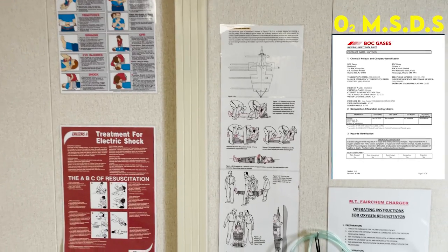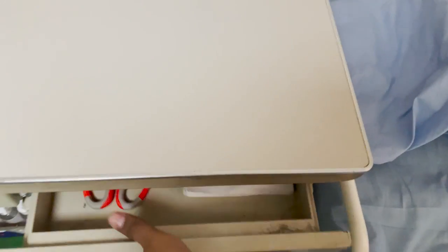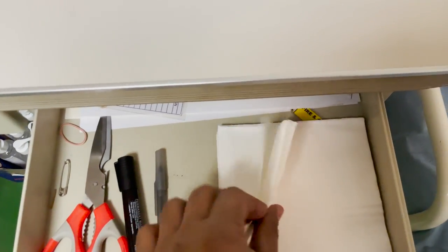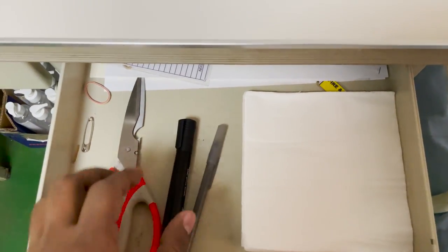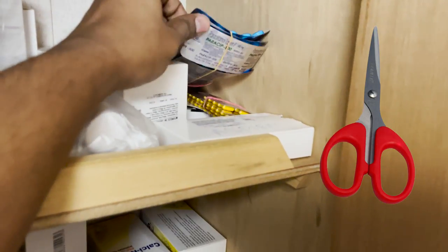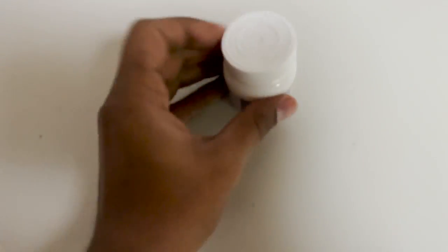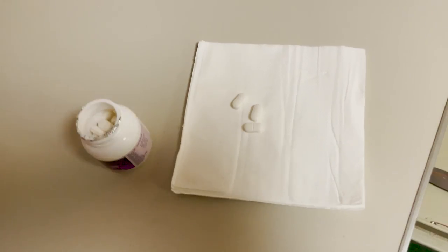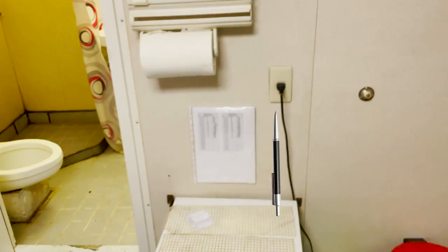As hospital in-charge, keep these items handy: scissors, a permanent marker, a normal pen, and some tissue paper. Scissors are needed when you want to cut strip medicines, tissue paper is used to place loose tablets on when dispensing medicines, and the pens are needed for recording room temperatures.